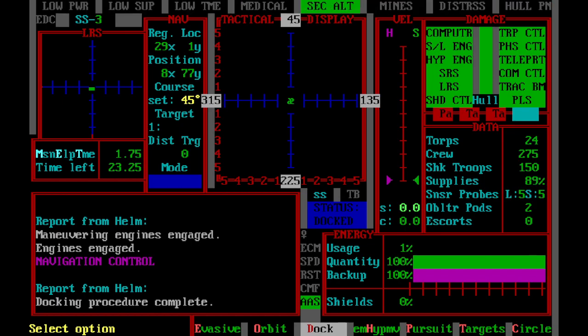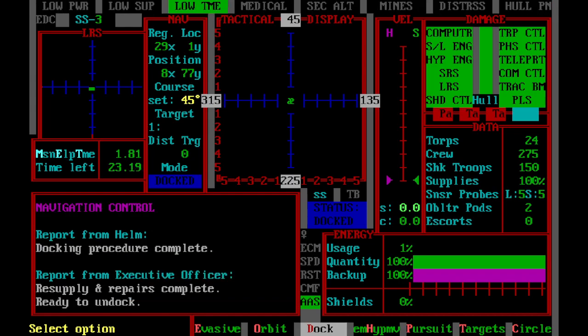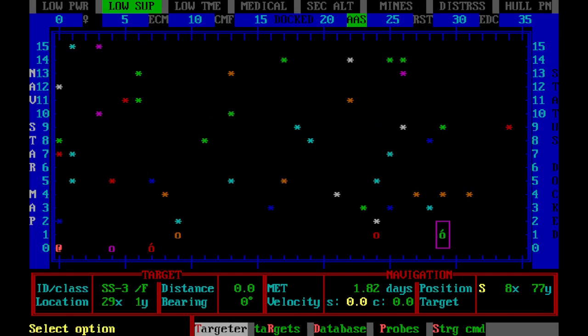The next part of the tutorial covers interstellar navigation, which is moving from one star system to another. I'll call up the nav map with Alt N.